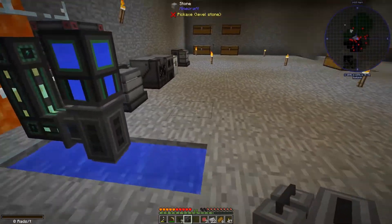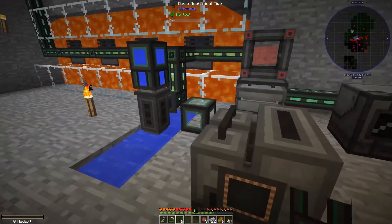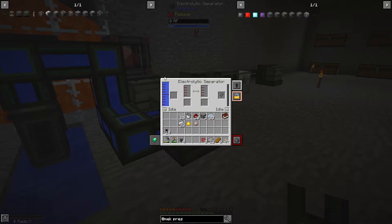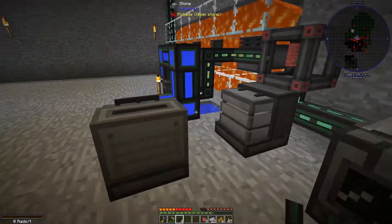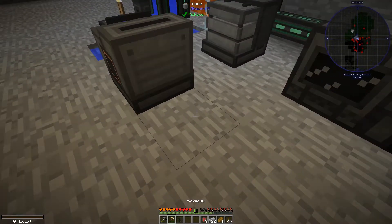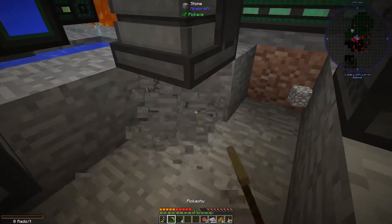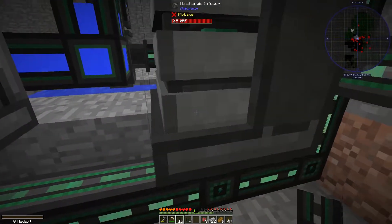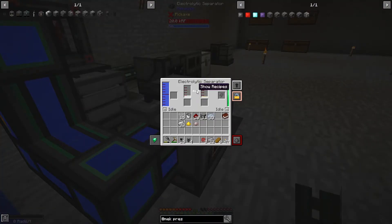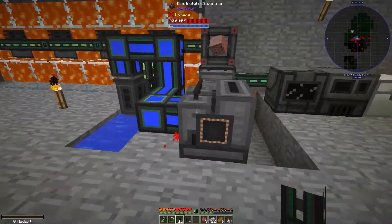Let's get that made, and hopefully we have everything else to make the electrolytic separator. I'm going to put that down just over here and connect it up with our mechanical pipes, which carry fluids, just like so. We can see the tank quickly fills up with water. Let's also give it some power — I'm going to run this power underneath. And there we go, it is now making oxygen and hydrogen, exactly as we want it.